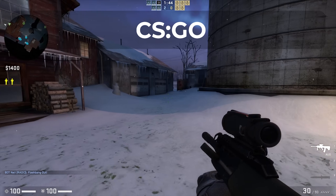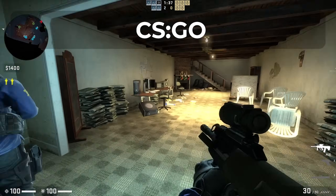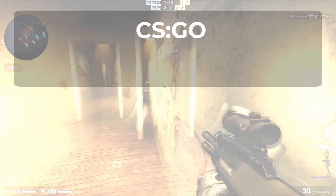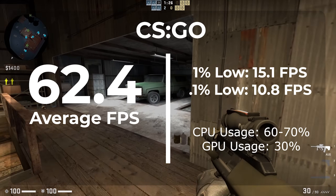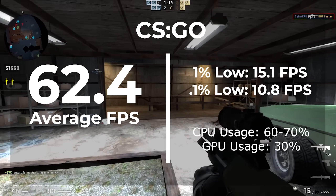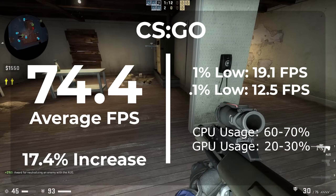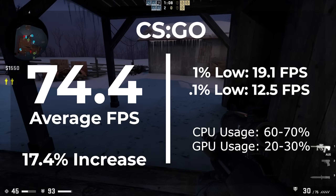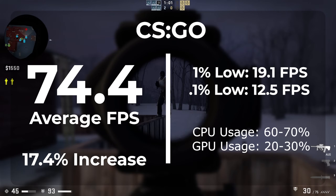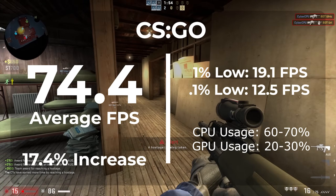The next game is CSGO. The template we used — GamerOS — was specifically built with CSGO in mind, so if any game is going to see an improvement, it should be this one. With the factory install of Windows 11, we averaged 62.4 FPS — playable, but just barely. The CPU averaged between 60 and 70% usage and the GPU stayed at around 30%. Once moving over to the de-bloated copy of Windows, we averaged 74.7 FPS — that's a 17.4% increase. If your goal is installing a de-bloated copy of Windows 11 to play CSGO, this one is an astounding win.